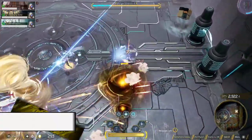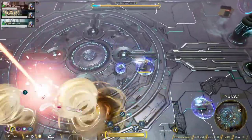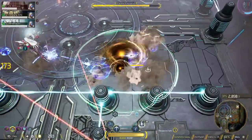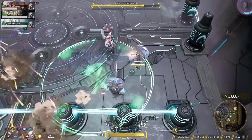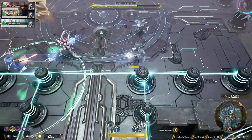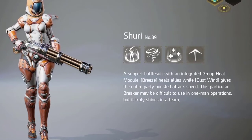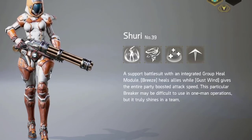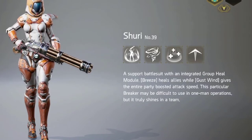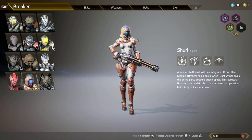For those of you that may not know, Shuri is a support character — going solo you are not going to do too well. When you see those videos on YouTube showing Shuri killing it, make sure you pay attention to the skills and relics they are using, because most of the time they are at a higher level and have pretty much everything you need. Her description says she's a support battle suit with an integrated group heal module — Breeze heals allies while Gust Wind gives the entire party boosted attack speed. This breaker may be difficult in solo operations but truly shines in a team.